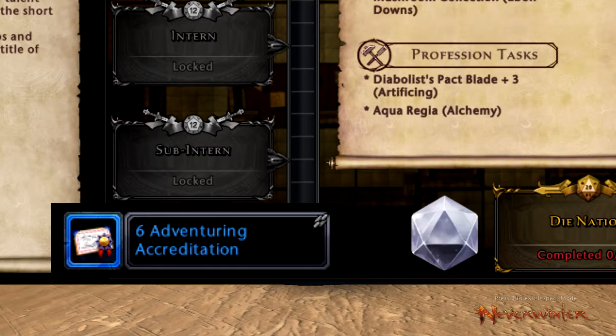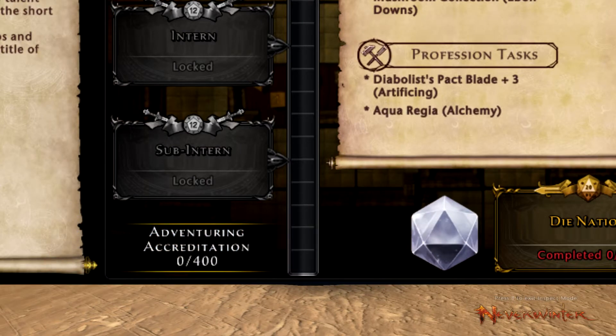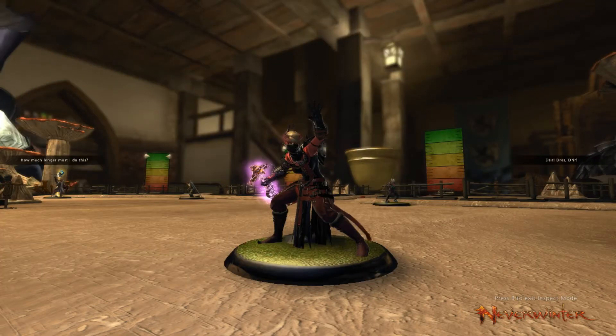These can be found by doing certain quests around the event zone, or by running some of the event dungeons. Not all of the quests give the currency, and not all of the dungeons do either. Accreditations are capped at 100 every week, and since the event is 4 weeks long, you'll have to hit that cap every week of the event.